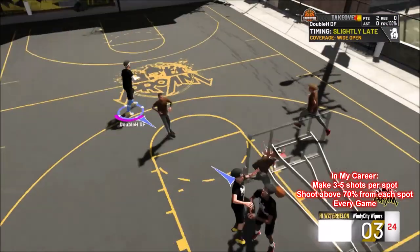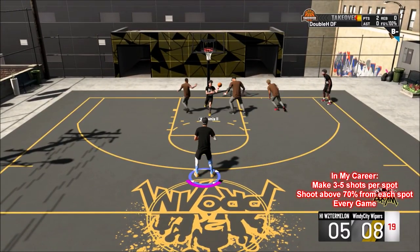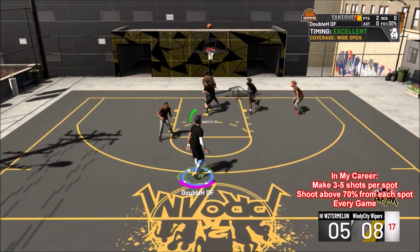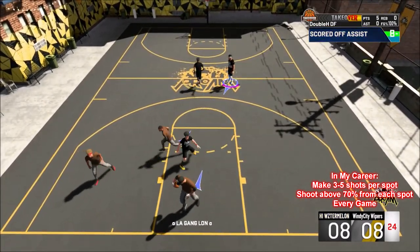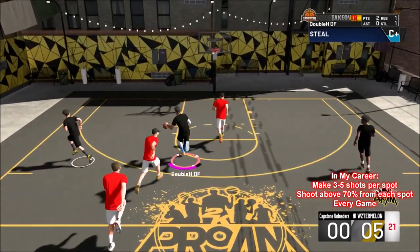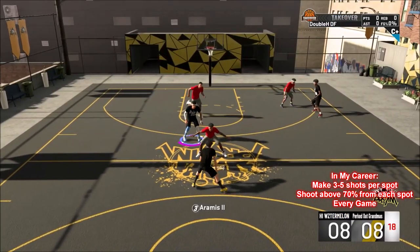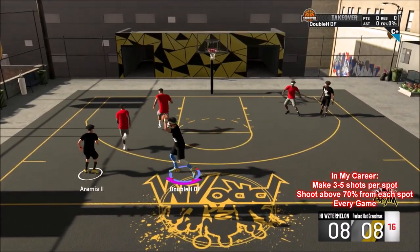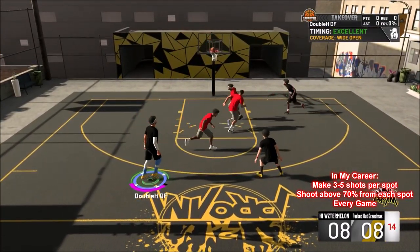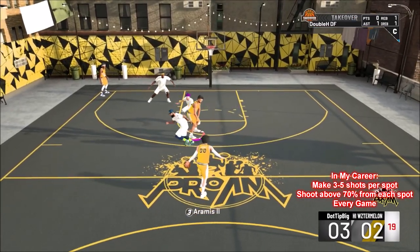A couple hours of gameplay of me shooting in pro-am with a couple of my boys, grinding for that Superstar 2. I noticed I make a lot more whites too. A lot of people complain about how they're not making their full bars — of course, when you have hot zones you're going to make more full bars. And those full bars are going to start being greens as well.